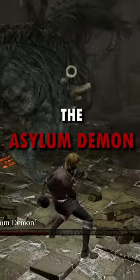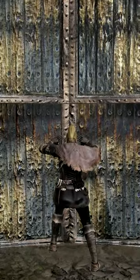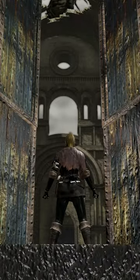This is how you defeat the Asylum Demon in Dark Souls on your first interaction with him. At the beginning of Dark Souls you're introduced to your first sort of tutorial boss, the Asylum Demon, where normally you would only be equipped with a broken sword and would have no hope of defeating him at all.